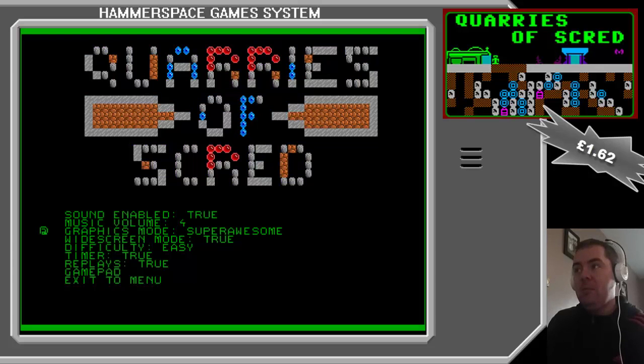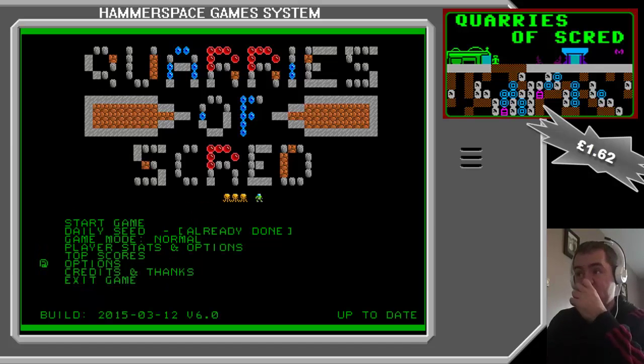We'll play it in Super Awesome mode just so I can show you what it looks like. I've got it set to easy — but easy and hard, both modes are hard. It's like Boulder Dash with a twist, and you've got daily challenges as well.